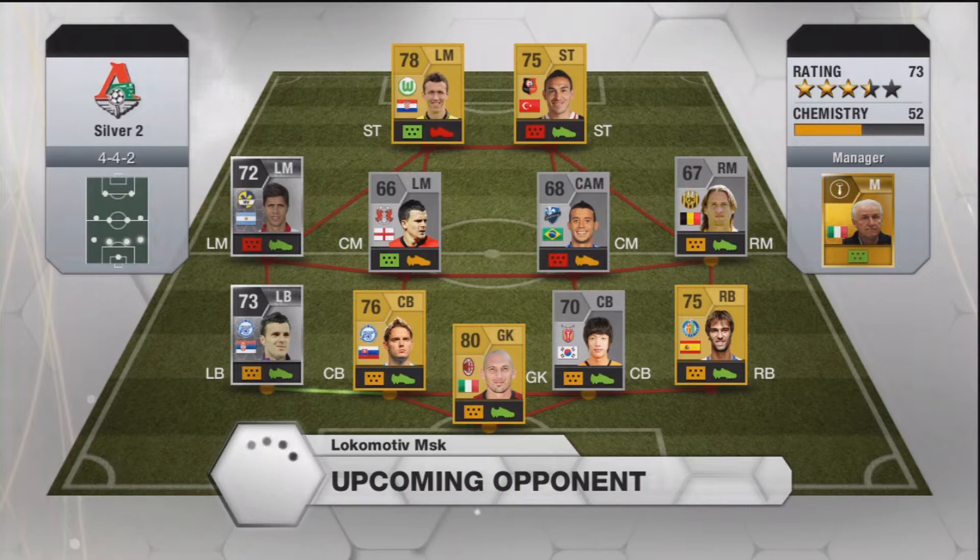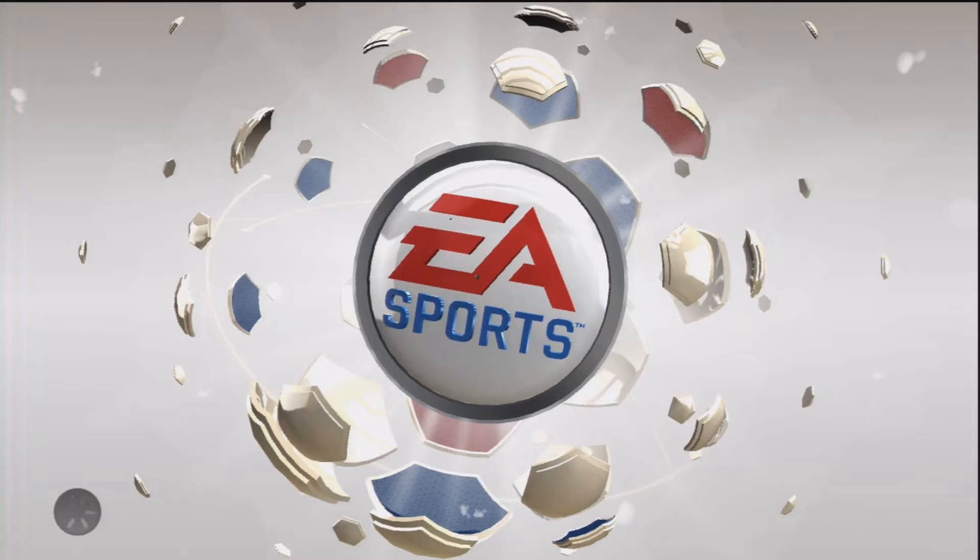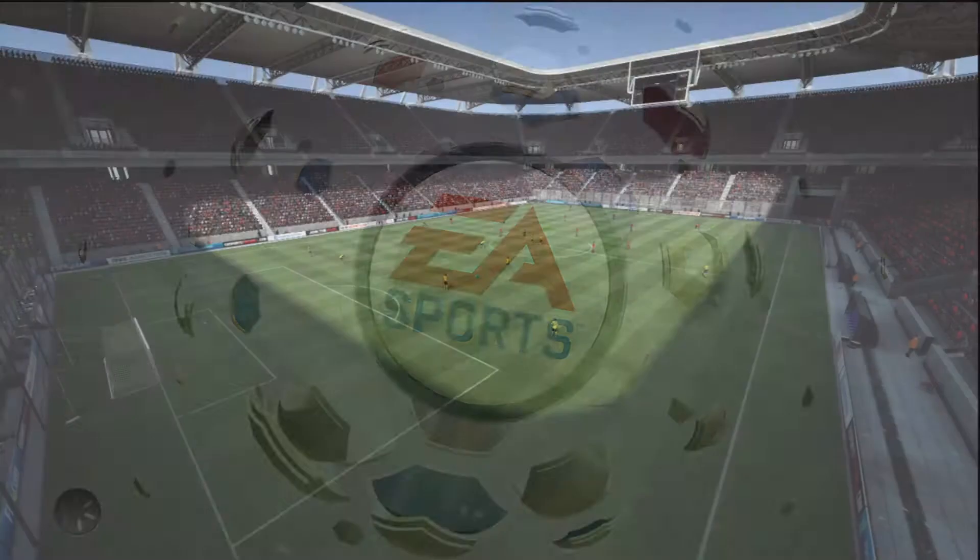Hello guys, this is FIFA Shows here, bringing you episode 2 of Ferdinand First. I've got two matches in this episode for you guys, along with four new players, including my first Nomar Gold. I'm just quickly going to tell you guys the player of the episode, as a lot is going on and we don't have much time. So the player is my right winger, McGlashan. His pace and agility have been very useful, and in three games he has got as many assists and has scored one goal.